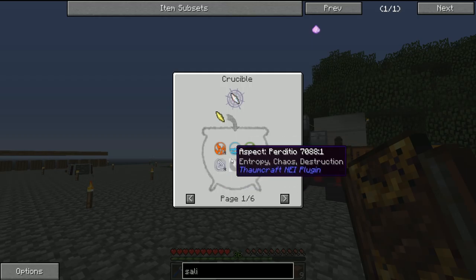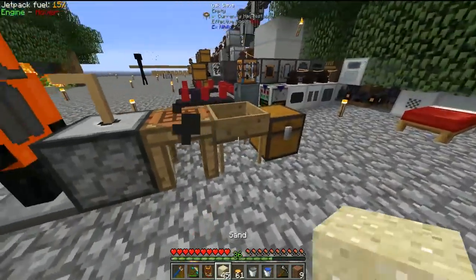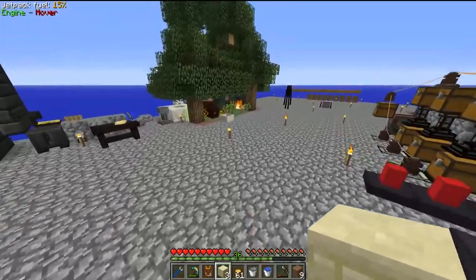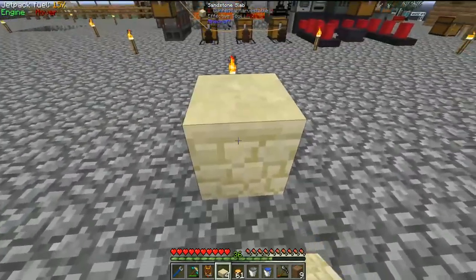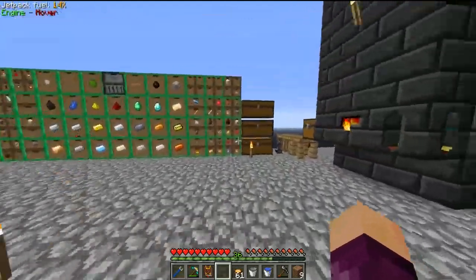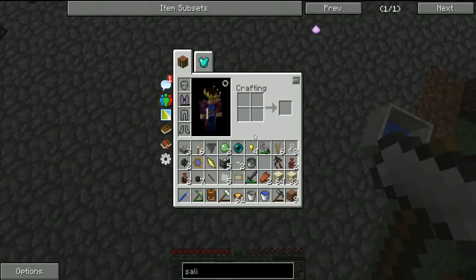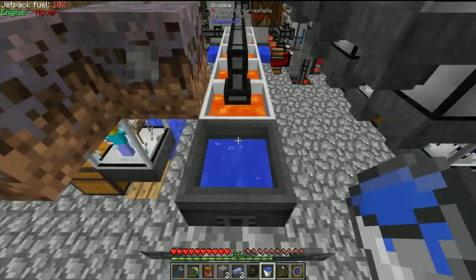For the air shard: break a sandstone slab with a hammer. To make sandstone slabs, craft three sandstone together first, then craft into slabs, place them down, and break with a hammer to get the air shard. That enderman roaming around is driving me insane — I'm keeping him around so we can capture him once everything is set up. With a normal pickaxe or hammer on the sandstone slabs we get the air shard pretty much every time.